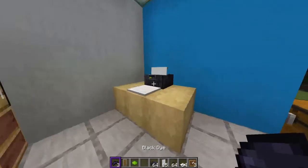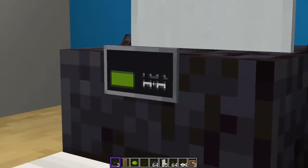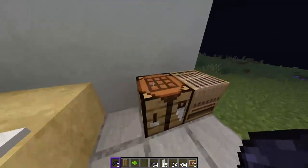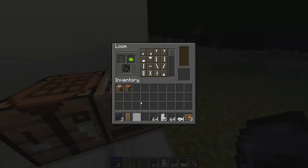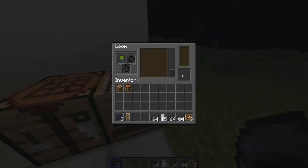Like, that bit there — see where my crosshair is, it's going to be that bit. Next, what you want to do is get your lime green dye and look for this one. Yeah, that's the one that you need. Next, you need your black dye again.